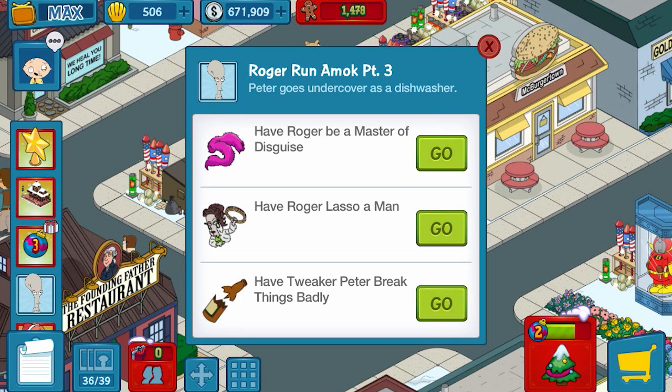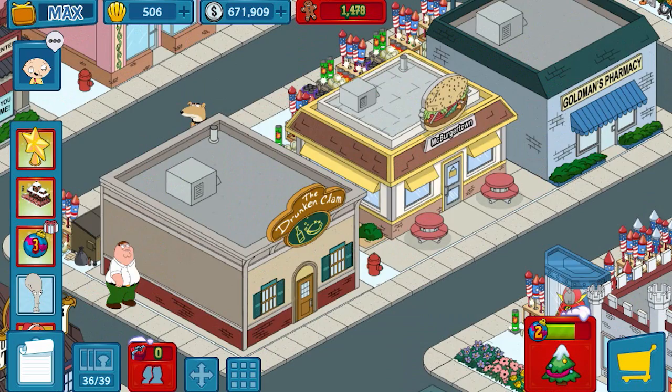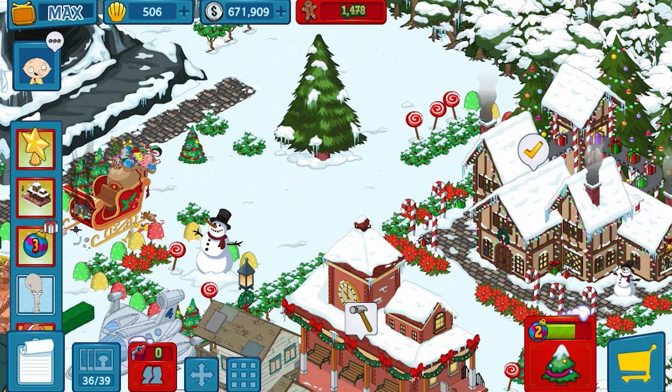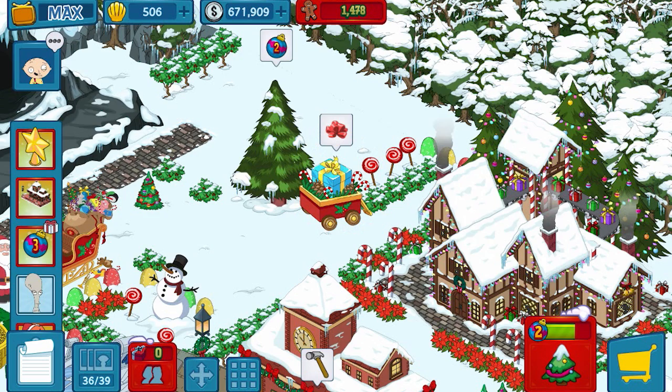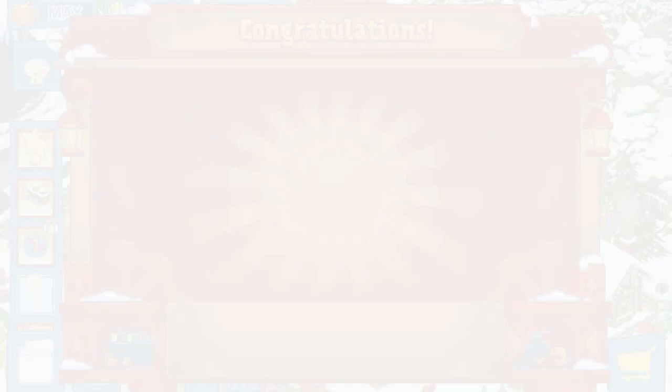Roger, Roger - tweet Peter, but I'll skip that for now because it's all about the Christmas event. The American Dad event is right here - I thought it was a sleigh. I'm hoping for the happy Greek restaurant building. Let's see what we get - come on! Oh hey, I got it! Yeah, it is indeed awesome!